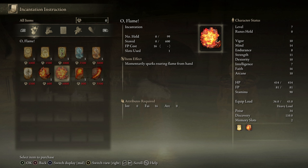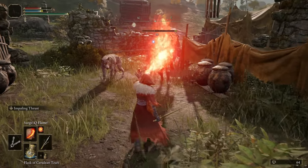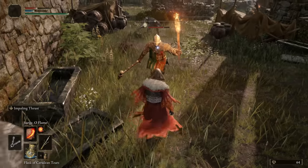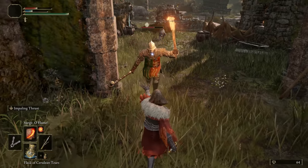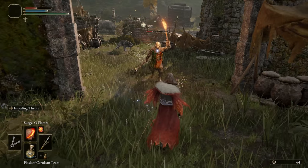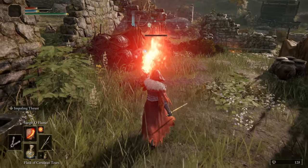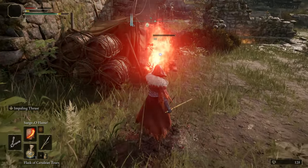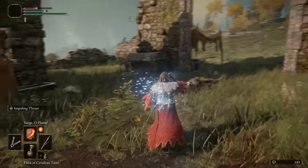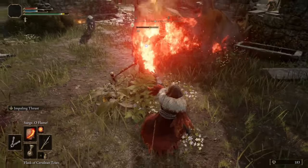Firstly we have Surge of Flame, which is really effective since it staggers enemies it hits repeatedly, meaning those with lower poise will simply be stopped in their tracks until they slowly die to the fire. If you're not locked on you can spin around to bathe the entire area in flame, staggering any foes nearby. The focus point cost is very high for the amount of damage it actually does, which makes the spell feel rather lacking, though it's slightly more efficient if you channel and hold it down. Still, it's not enough to make it onto my spell bar.